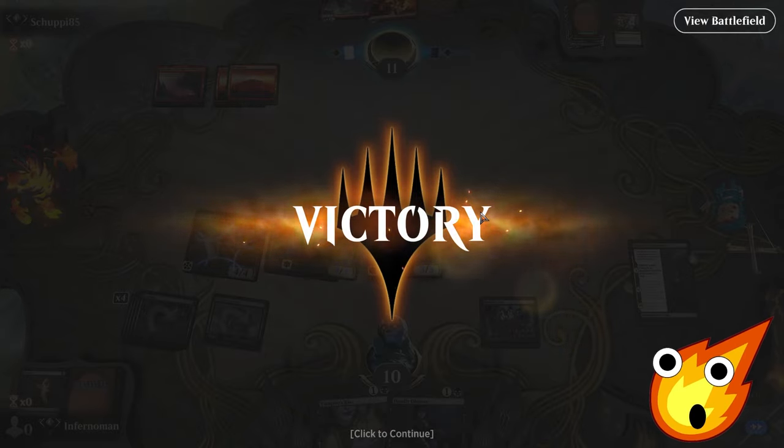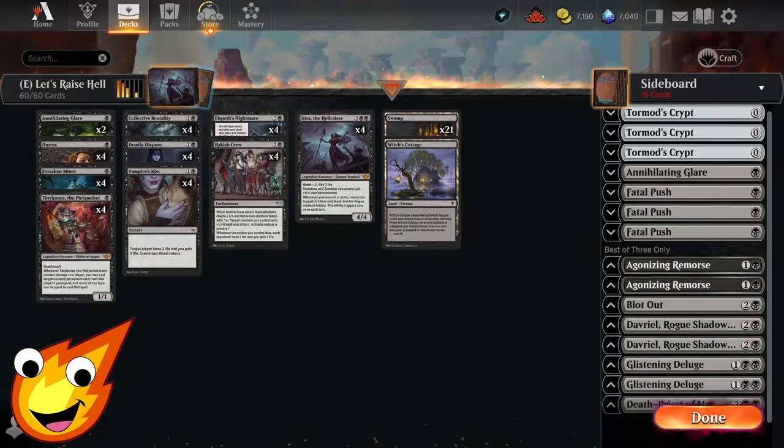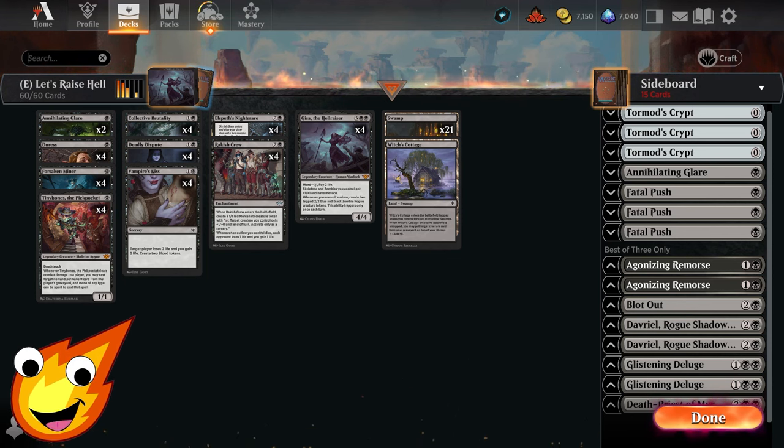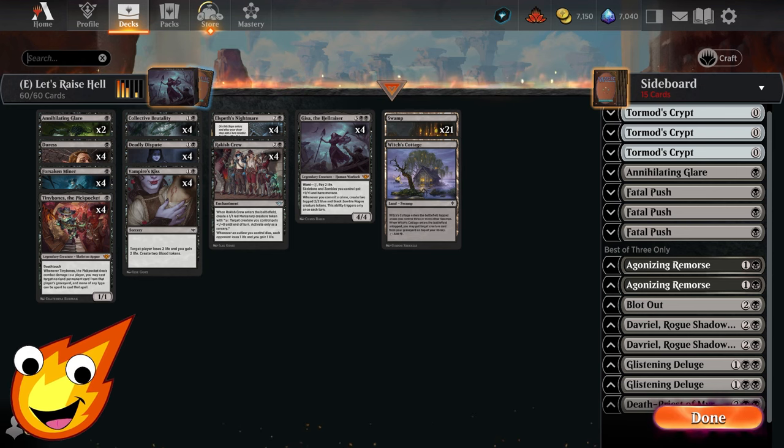That's our Let's Raise Hell deck for Explorer — what do you think? Would you play this deck? Honestly, I'm really satisfied with how it turned out. It's a little janky and Gisa is a bit slow to pull out, but if you manage to get her to stick on the battlefield she does a lot of damage for very little investment — just targeting creatures to gain a ton of zombies.